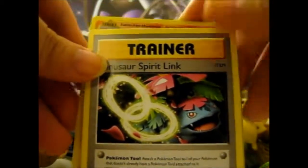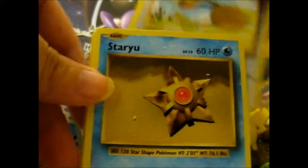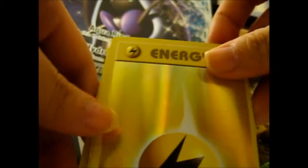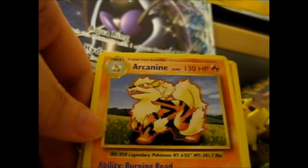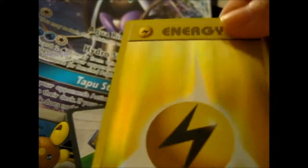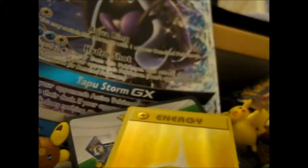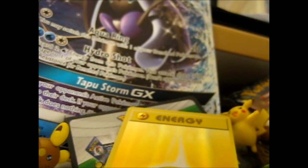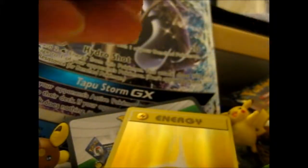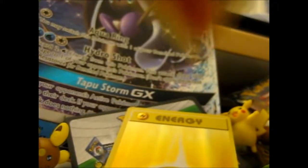We've got Charmander, Venusaur spirit link, energy removal, needle, Beedrill, Staryu, Phanpy, fairy energy — ooh, reverse electric energy, that's always nice — and Arcanine. So nothing really out of this pack except for the reverse energy, which is nice. I love the reverse energies no matter what design they are. I have all of them from Shiny Legends. Charmander is good and Arcanine is good, but these will all be in a for-sale bundle when I finally sort them out.